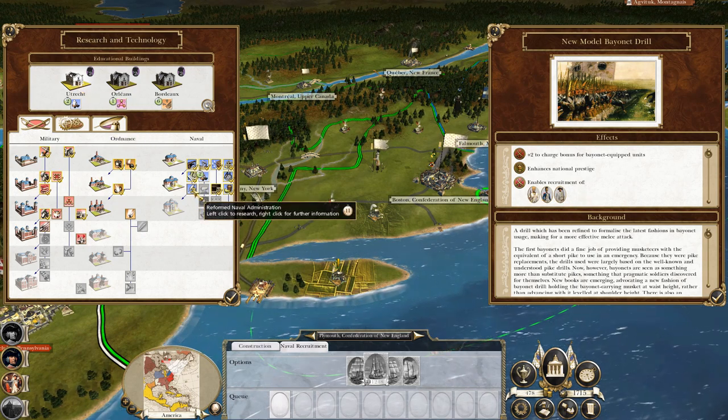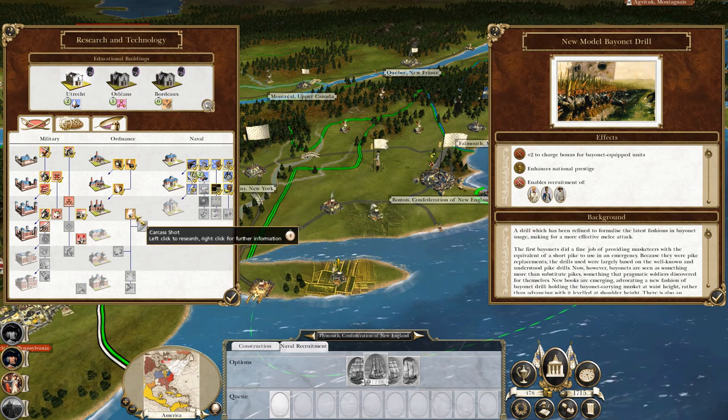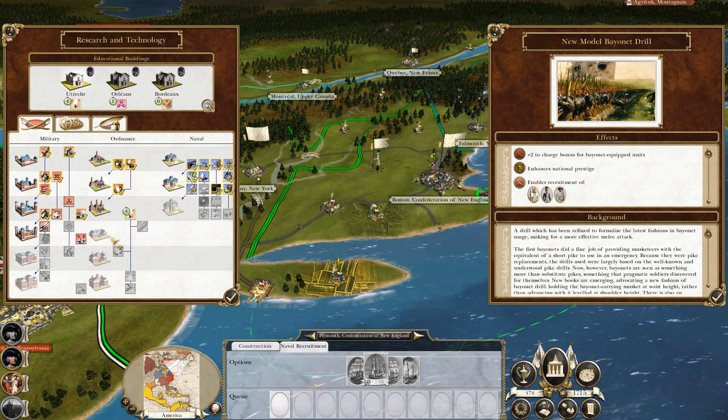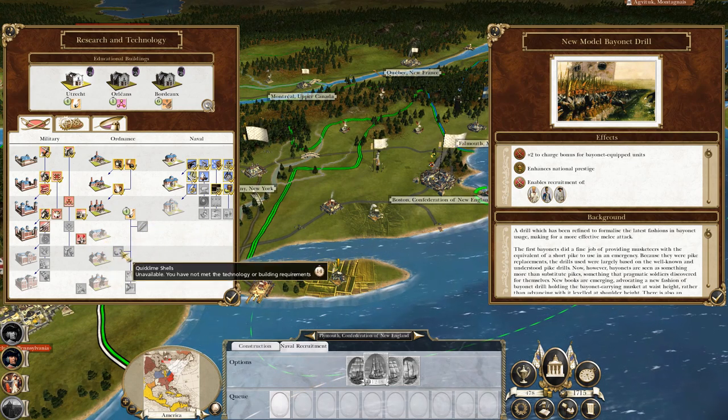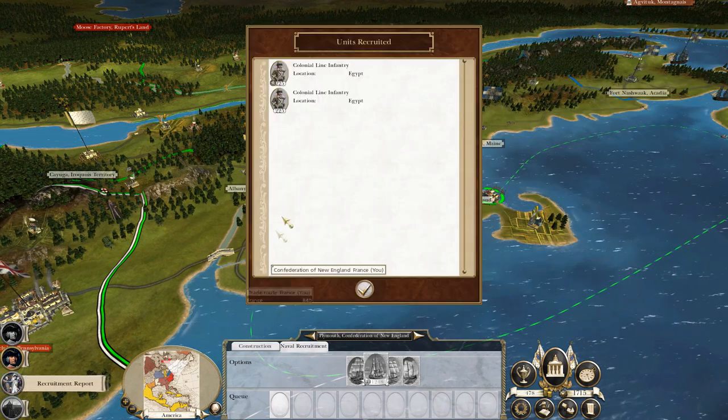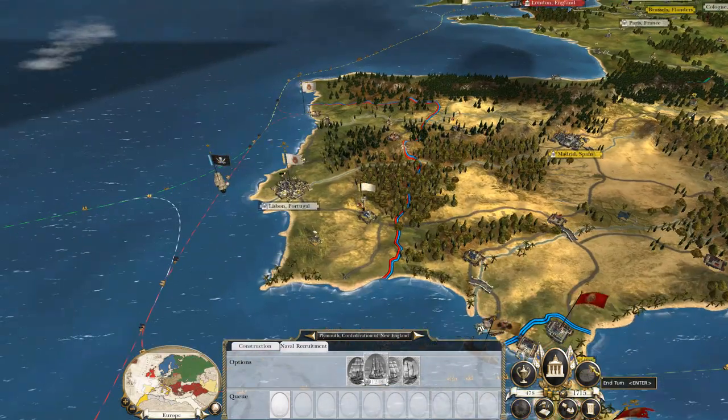Let's get Utrecht working on research — going low on funds. Let's go for carcass shot to research the Gunnery School, then go on to Troy research — quick-climb shells — particularly if I want to move into India at some point. Let's end turn again.